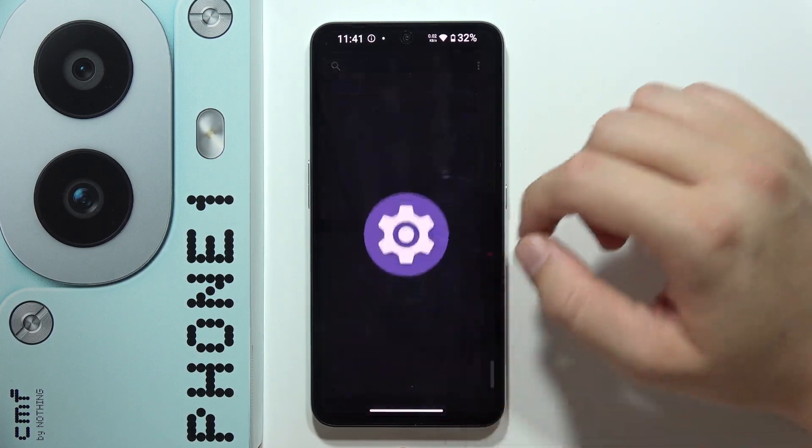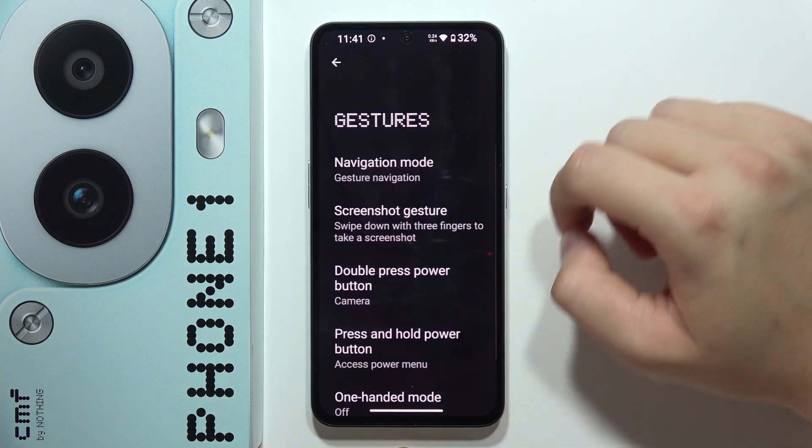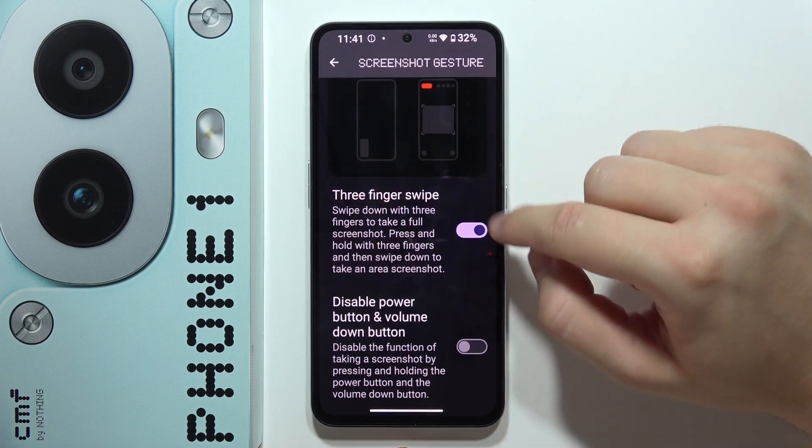You will have to go into the settings if it doesn't work. Scroll all the way down, select System, go into the Gestures, and then enable screenshot gesture and turn it on with this switcher.